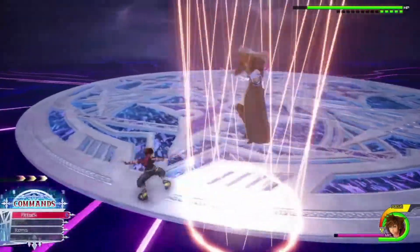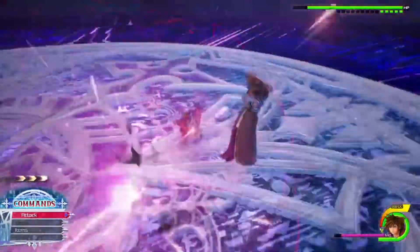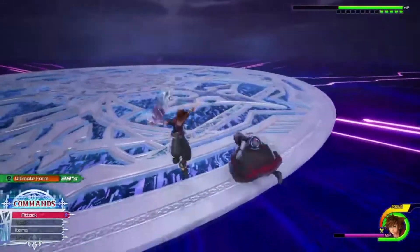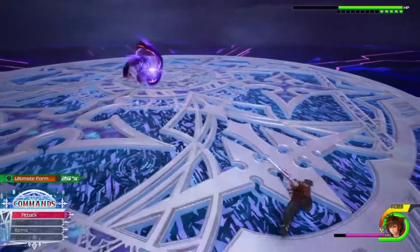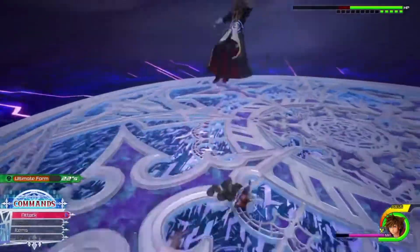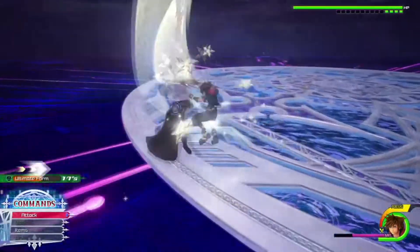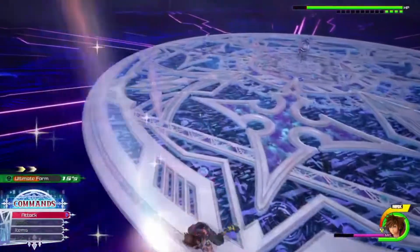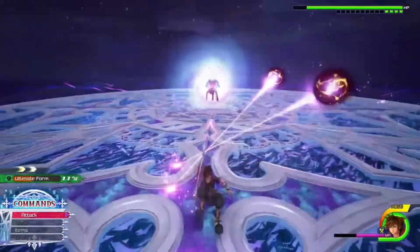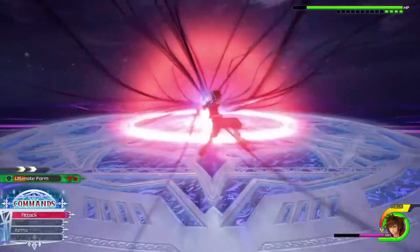This attack is the same as before — discard it. These attacks are the same as well. He's doing the laser beam attack again — remember, dodgeball, guard, dodgeball. You can see them light up for when you need to dodgeball, and then you can air step for a punish.